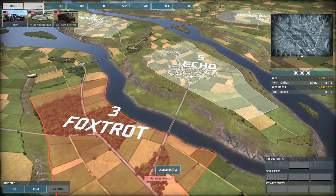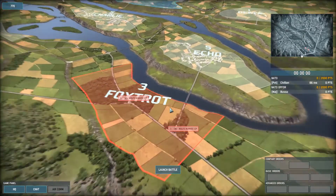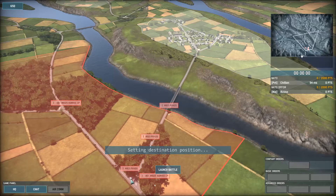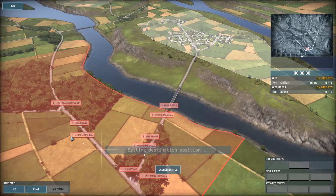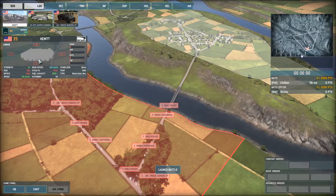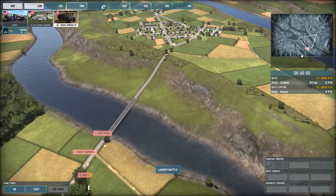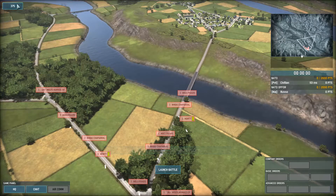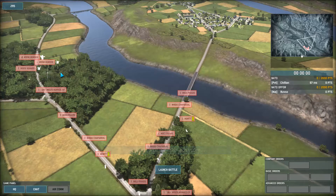I'm going to put the Humvee into Echo late — I'm not going right up there with it. I'm going to spread out my AA because in some matches I've just been getting my AA bombed and wiped out immediately. I'm going to take a lot of AA, but it's going to be spread. We'll sprinkle in some Humvees. Some Dragon Infantry for the town. Four will be at the head.